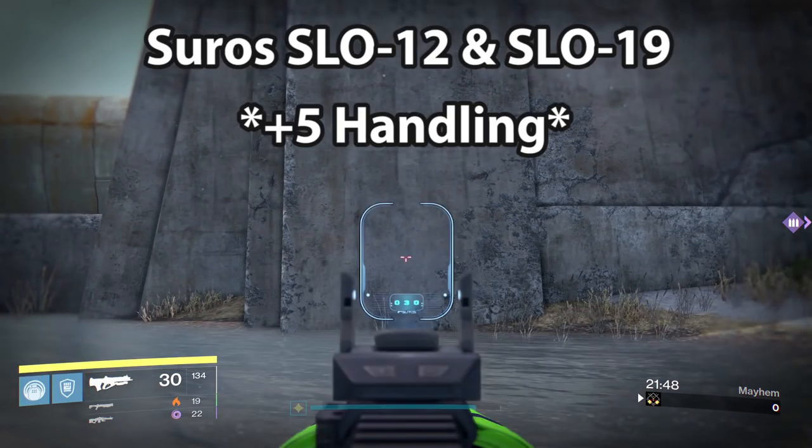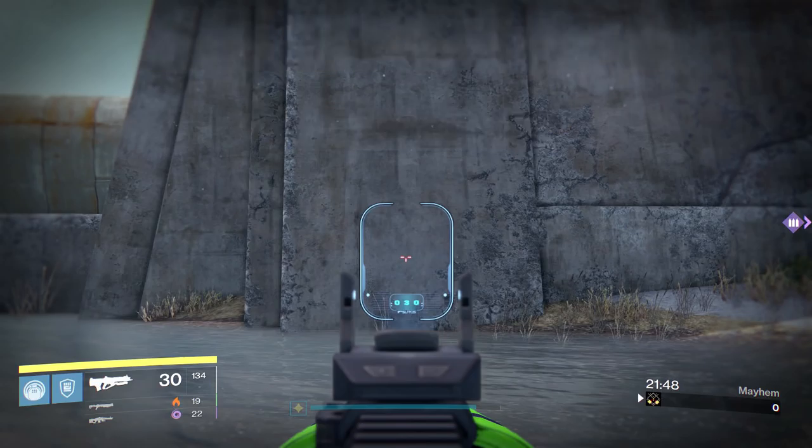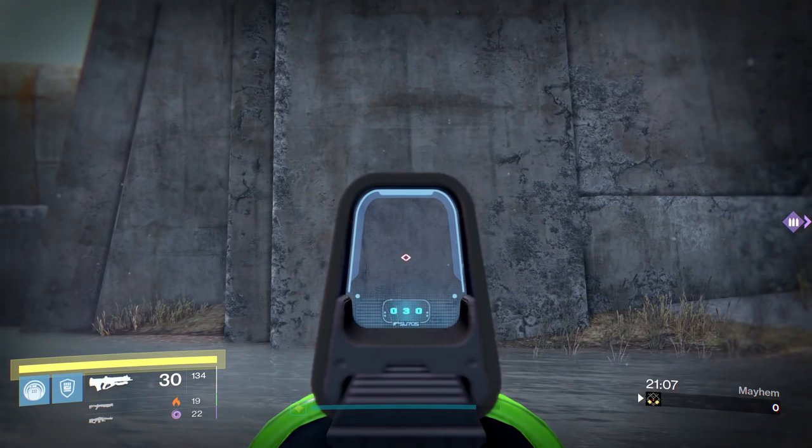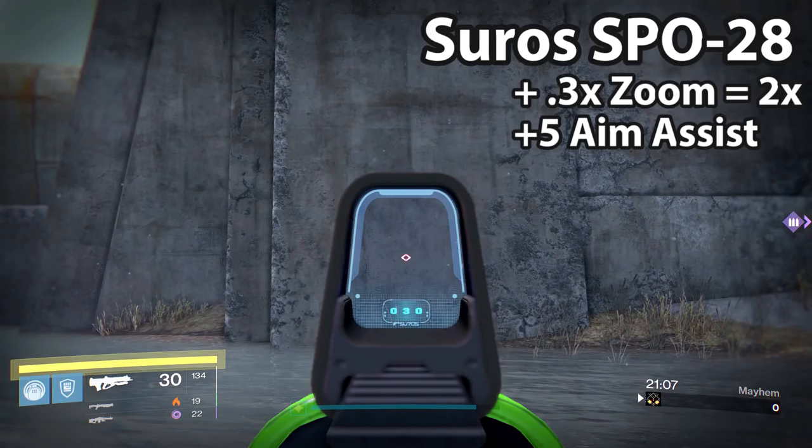We have the Suros SL-12 and SL-19, both of which appear to not give a zoom modifier, but give an assumed plus 5 to handling. We have the SPO-26 sight, which gives a 0.2x zoom, making the weapon have a 1.9x zoom, and the assumed plus 5 to handling. The SPO-28 gives a 0.3x zoom, making the weapon have that 2x base scout level zoom, and it gives a plus 5 to aim assist.